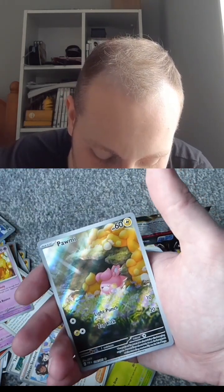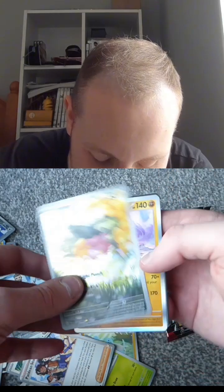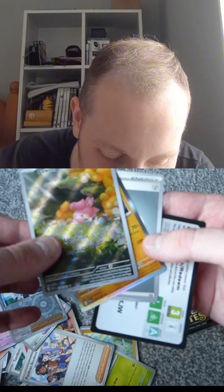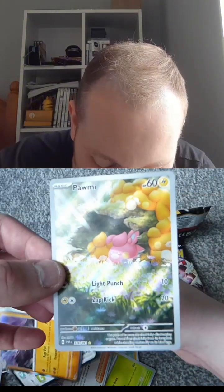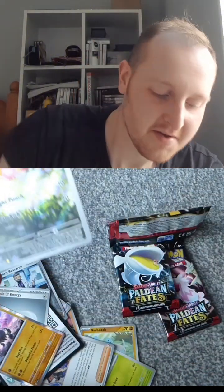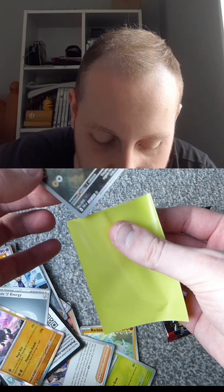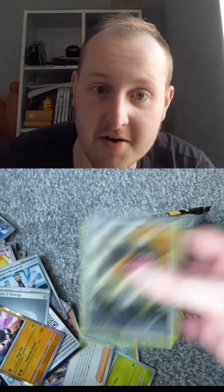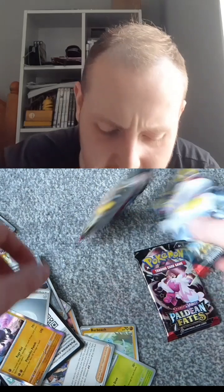Professor's Research. Nice, nice, nice. Palme — is that an illustration rare? That's beautiful, that's a good pull. Shiny Palme! It's actually quite hard to evolve that. In Scarlet and Violet, you have to walk with it a certain amount of steps or something.